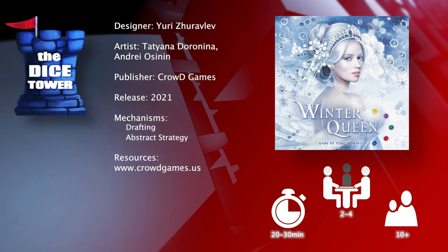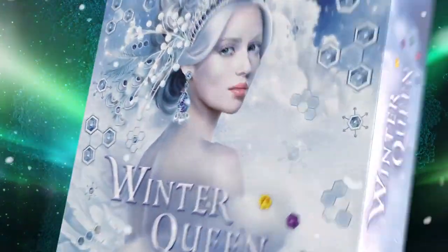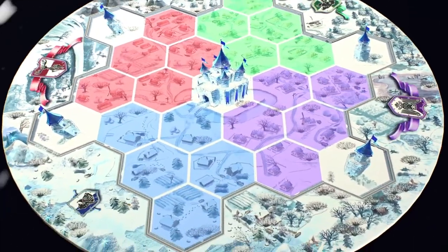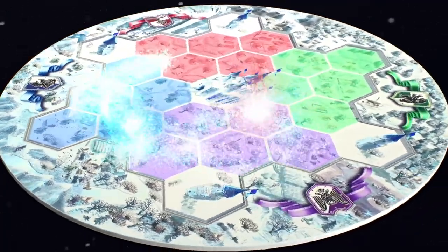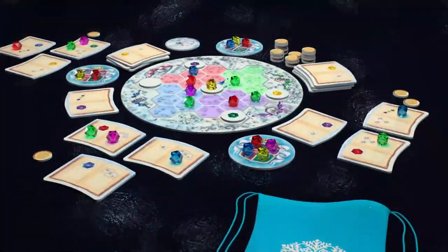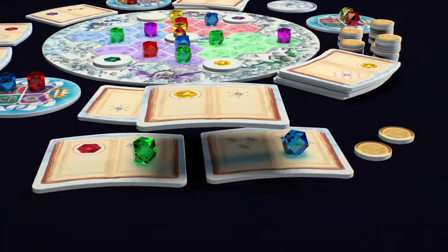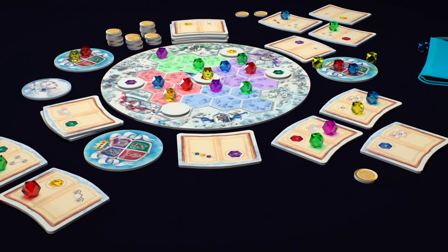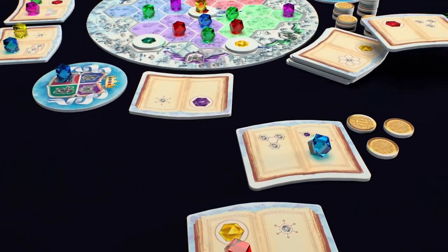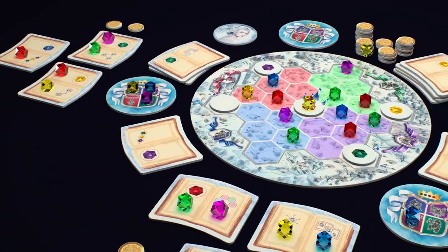In a faraway land it's always winter. Once a year the Winter Queen announces a special competition for her court of sorcerers. Using enchanted crystals they create magical ornaments, and the Queen pays for them with golden coins. The sorcerer to collect the most coins at the end of the competition will become the Queen's next advisor. You will take on the role of one of these sorcerers, trying to win the Queen's favor and creating magical ornaments out of enchanted crystals. Will you be able to gain the Queen's favor and be her next advisor? Let's find out.